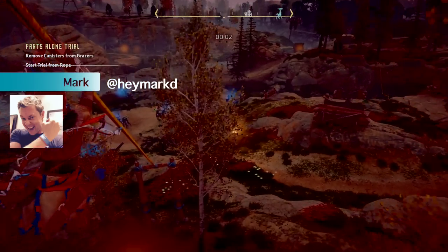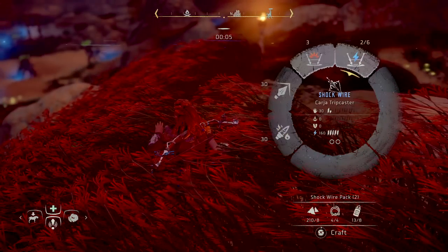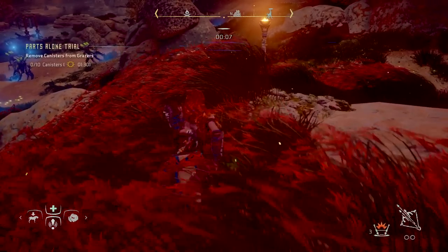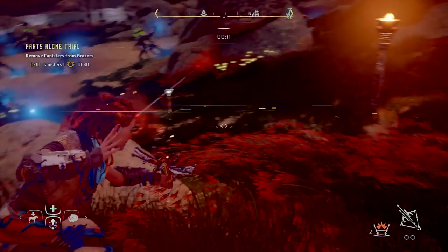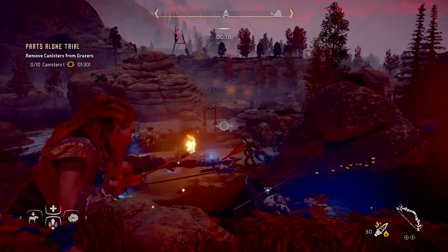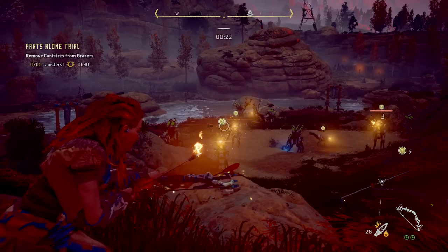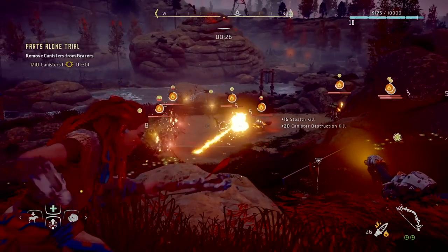Alright, so with the Parts Alone trial, this one's interesting because you don't actually have to go specifically for the grazers — you want to go for the canisters on their back. And you need to get ten of them. Now the important thing to note here is there are, I believe, four canisters — there might be three — but I think there's four canisters on the back of each one. And those will count as the canisters. You don't have to kill ten grazers, it's the canisters.